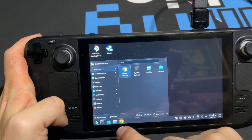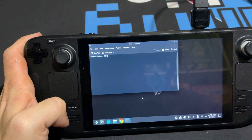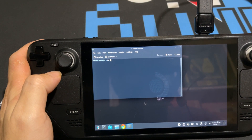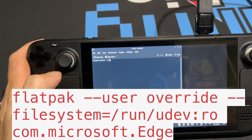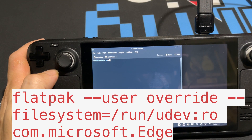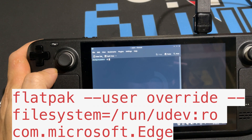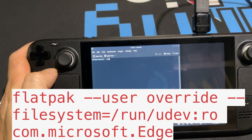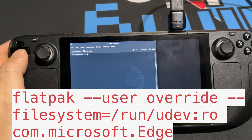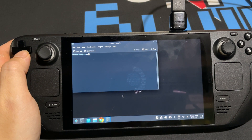Come back down, click on System, then click on Console (with a K). This opens a terminal where you need to type a command. I'll put it on screen: flatpak --user override --filesystem=/run/udev:ro com.microsoft.edge. Once you have that typed in, hit Enter and let it do its thing, then close the console.